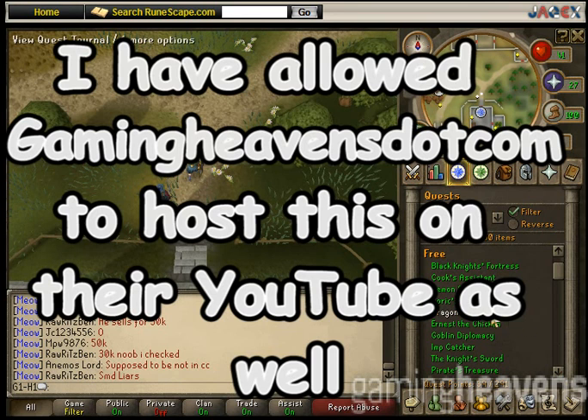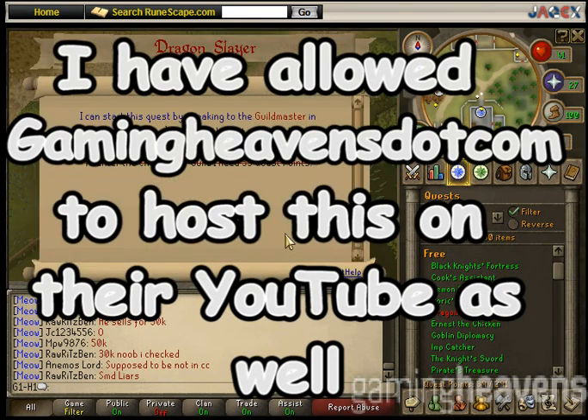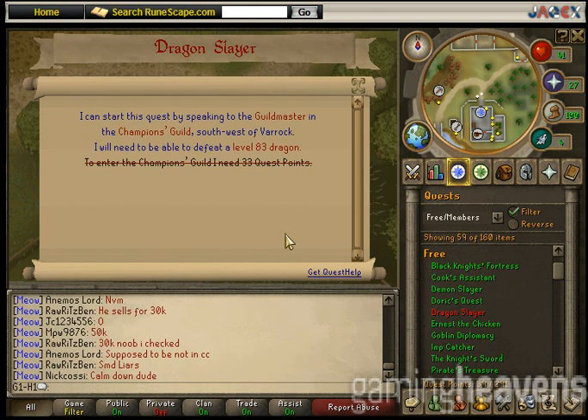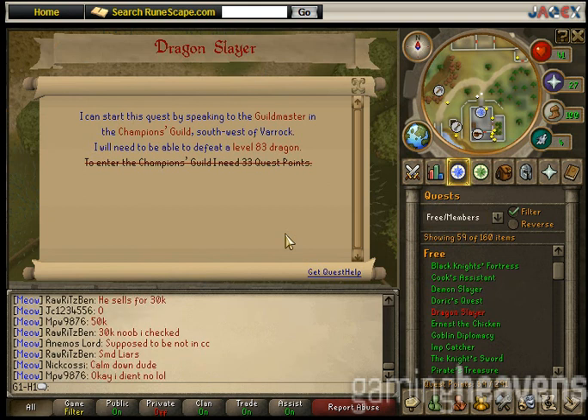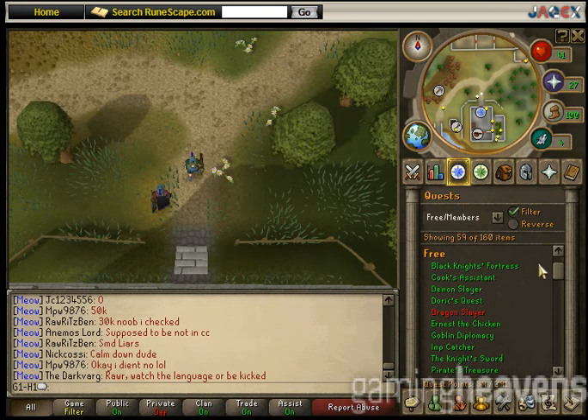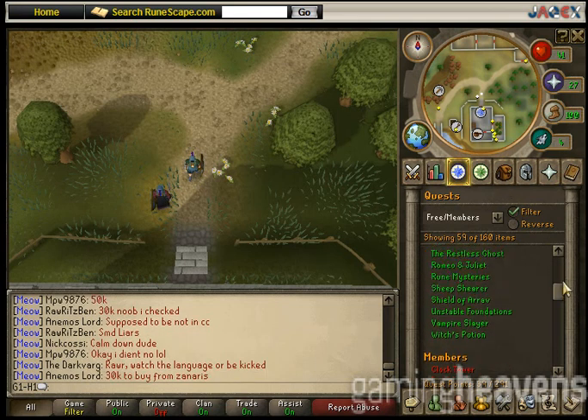Hello viewers, and welcome to today's quest: Dragon Slayer. It's free to play. I can start this quest by speaking to the Guildmaster in the Champions Guild southwest of Varrock. I will need to be able to defeat a level 83 dragon. To enter the Champions Guild, I need to have 33 quest points, which is easy if you've done all free-to-play quests.